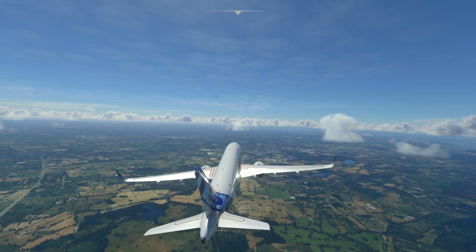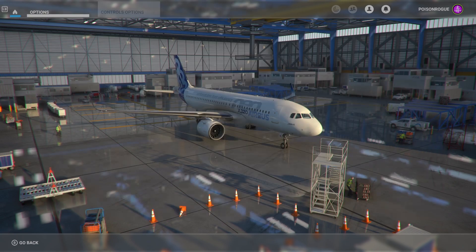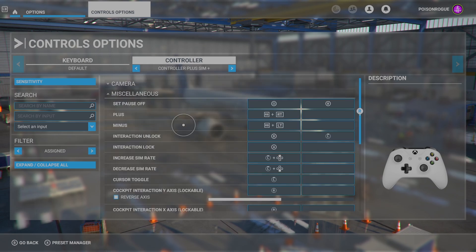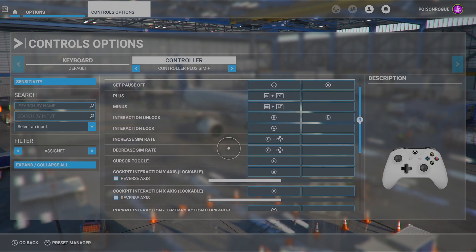I'm going to show you exactly how to turn it on right now. First thing we're going to do is come to our Options tab in the main menu, and then we're going to go to Controls Options. Once we're in Controls Options you can see we're under Controller - you simply come down to the Miscellaneous section and if you scroll down here you'll see Increase Sim Rate and Decrease Sim Rate, and this is what we're looking for.